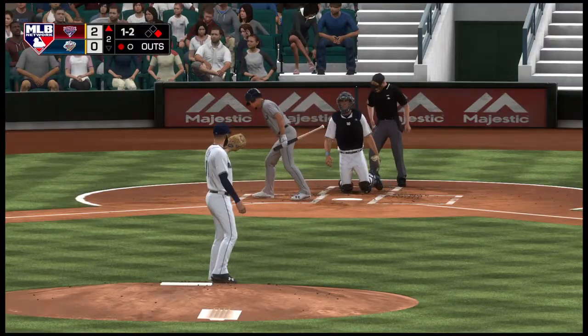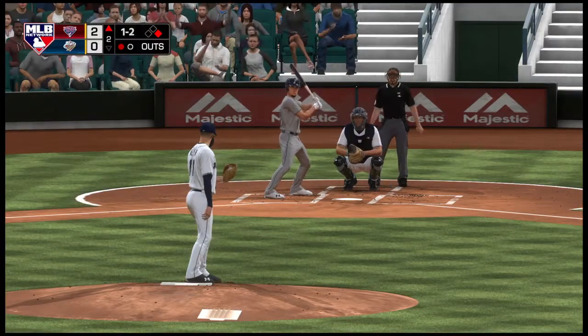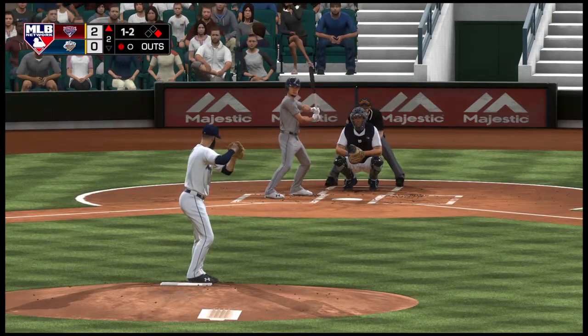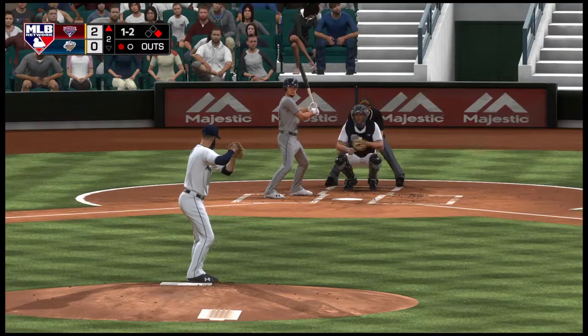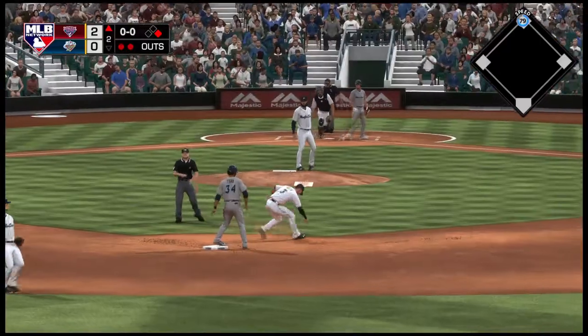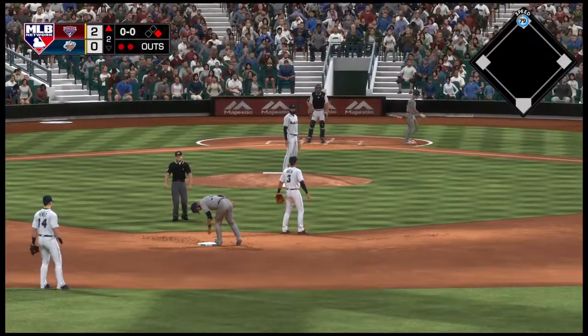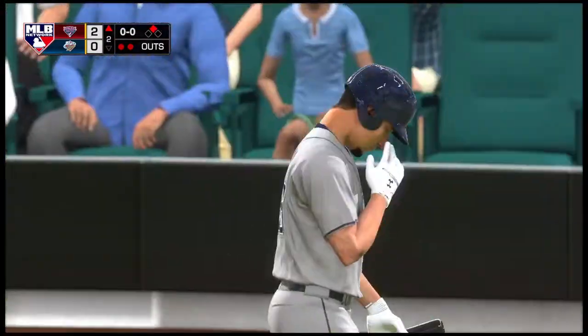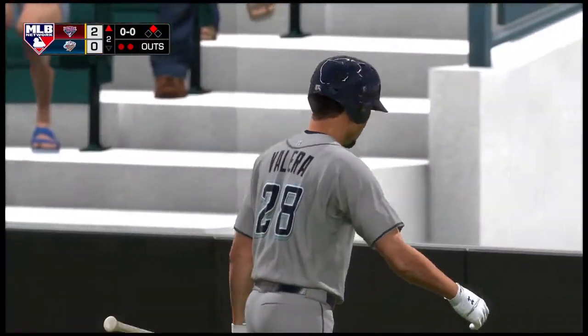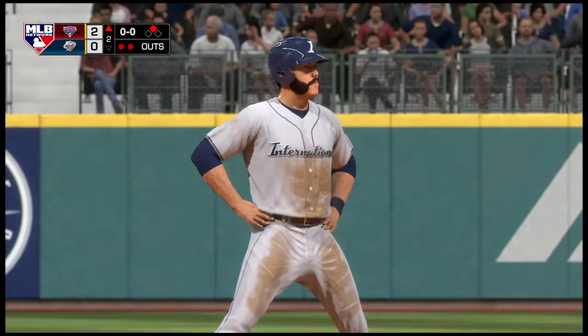Early swing there as he pulls it foul to the right side. The next one to pitch — runners off for second. Swing and a miss, strike three, the throw. He's in there easily if the throw bounces on the way down. Don't know if that was a true hit and run there with two strikes, but he's in to second base safely on the strikeout.